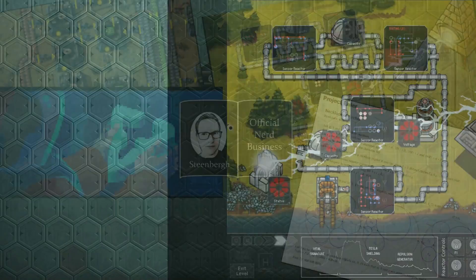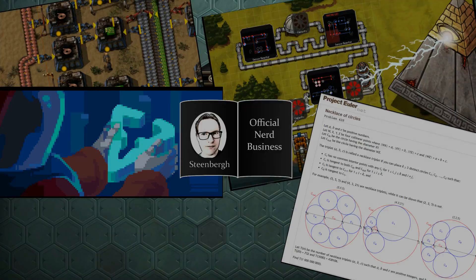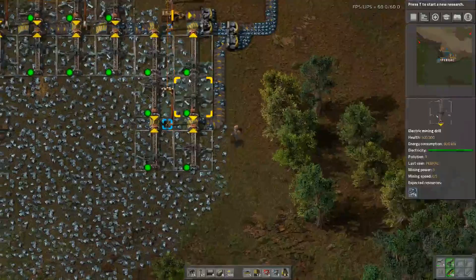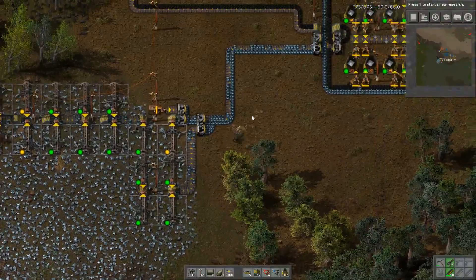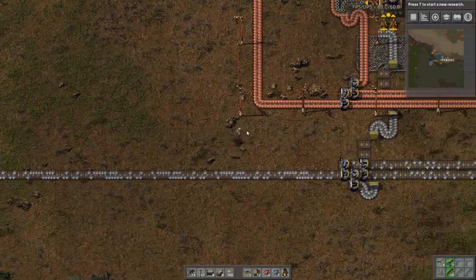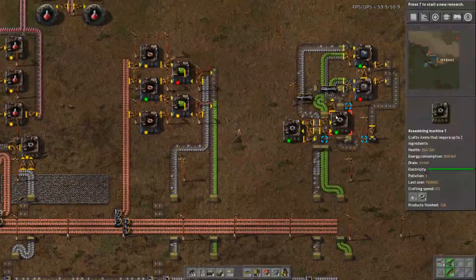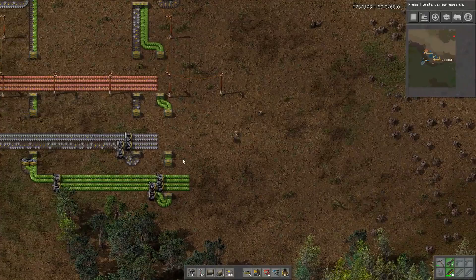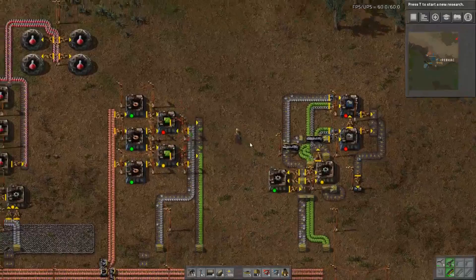Welcome back to Factorial Friday on Official Nerd Business. I've been doing a little work off camera - I've expanded our iron mining and our iron smelting, removed the belt factory we had over here, and all of this extra iron is now running into the bus. I've also chopped down a lot of trees in the way of the bus off camera, and while that was running all of my red science was completed.